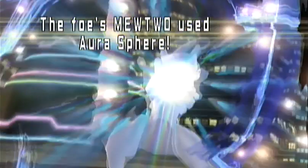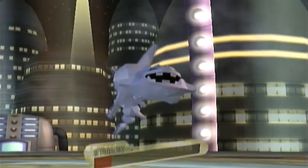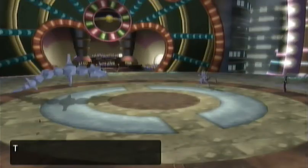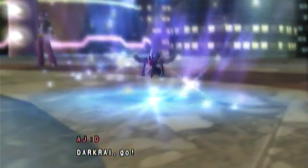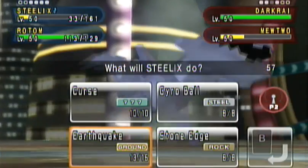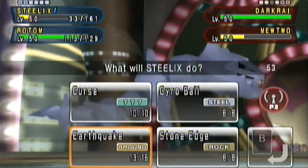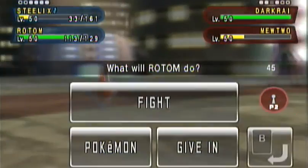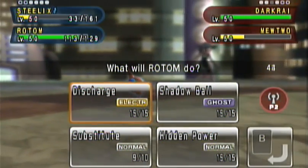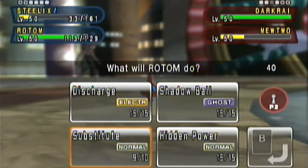It doesn't hit Rotom, obviously. Mewtwo uses Aura Sphere — I was really hoping that was aimed at Rotom. The Trick Room has ended. I don't remember whether I actually counted, and that's why I sent Rotom back out. I'm going to go ahead and keep Earthquaking. I do have quite a bit of angst trying to decide what to do, but I do decide on Earthquaking. And Rotom, I'm going to have use Hidden Power Fighting to try to take down Darkrai.